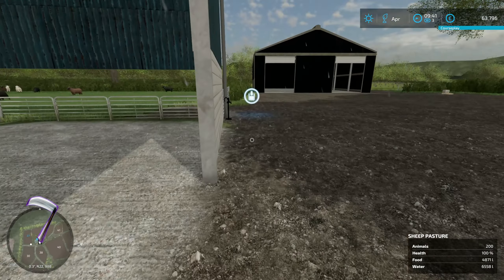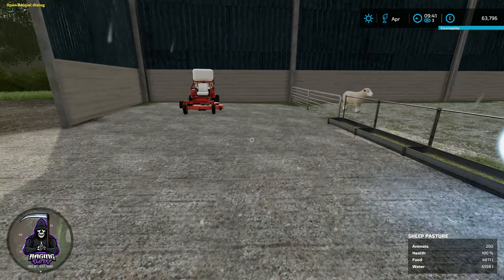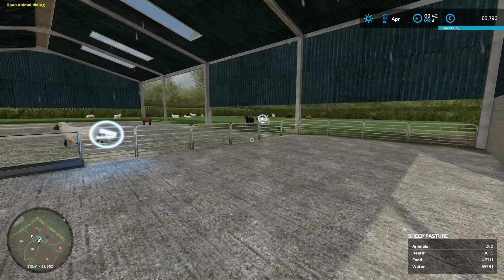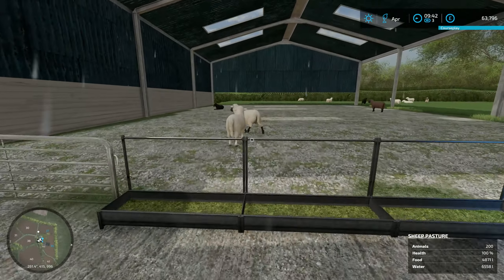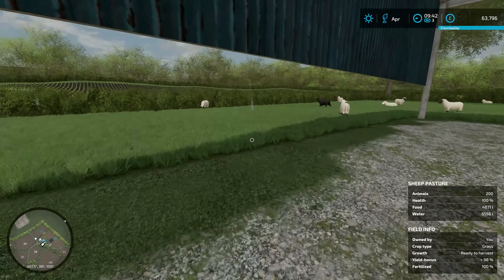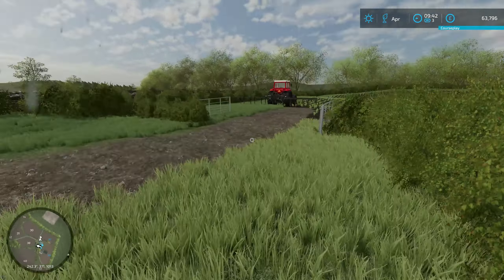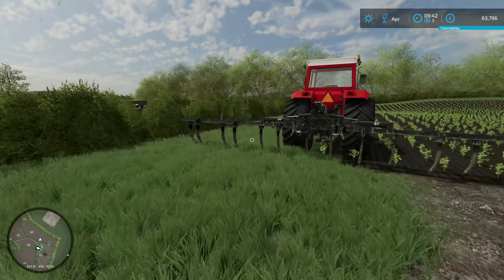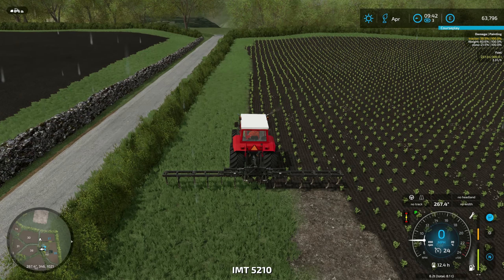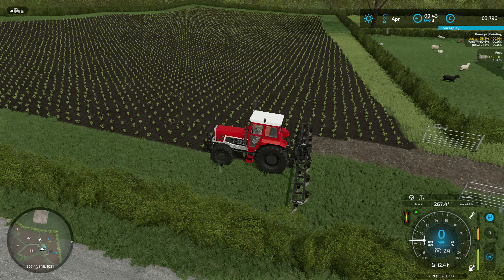Hello and welcome to another episode of Farming Simulator 22 on Somerset Farms. We've got quite a little bit of work to do today, including cutting the sheep area - I know it's a cow - basically these are almost out of food. We've got no grass in storage at all, so we'll use a little mower and get them some food. One of the main jobs today, we have to get this field done.